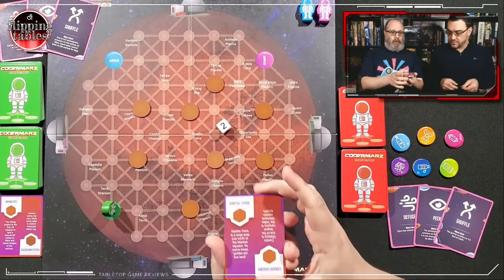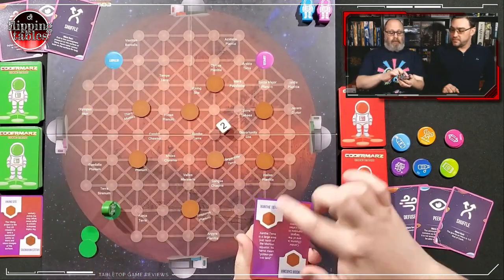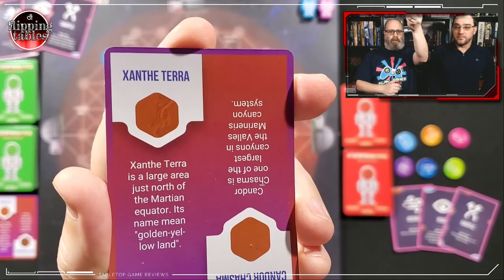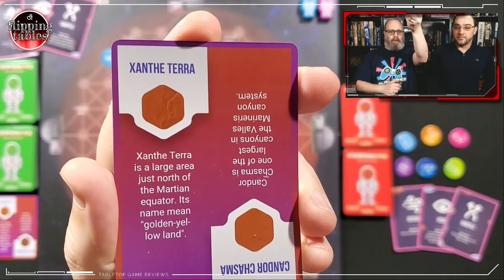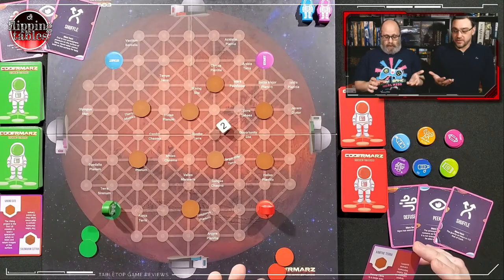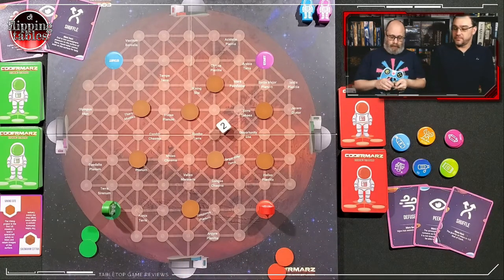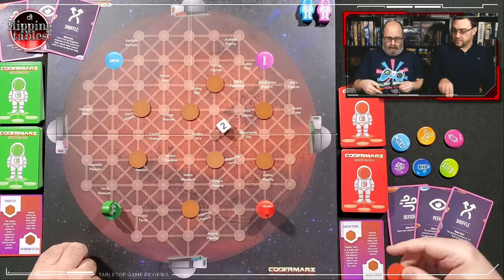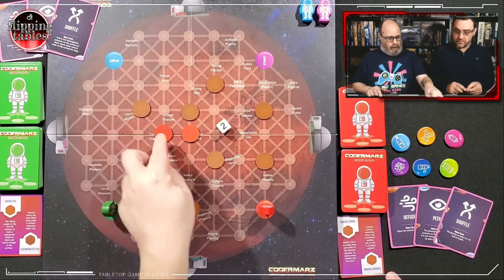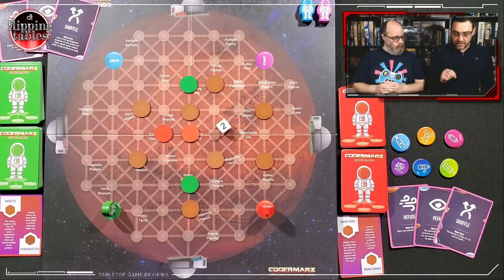What's very interesting about this learning game is it gives you a description of each location site. For example, Xanthe Terra is a large area just north of the Martian equator — its name means 'golden yellow land.' So you're learning about Mars as well as coding. This is part of the advanced game, which I think adds a lot more to it. I have to place one of my minerals on Xanthe Terra, which is right here, and Candor Chasma, which is right beside it. Those are my two minerals, indicated by the red on the back.